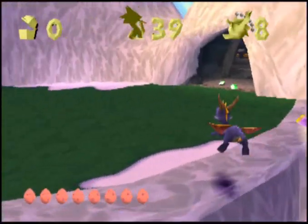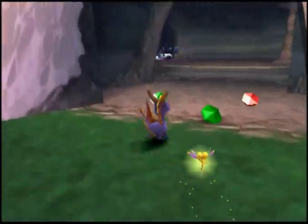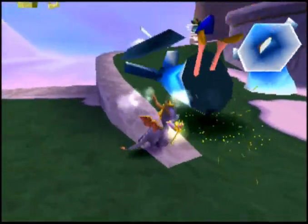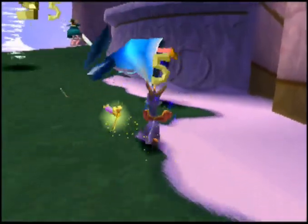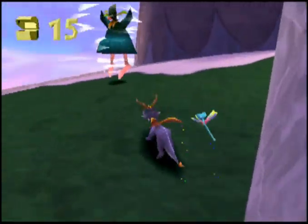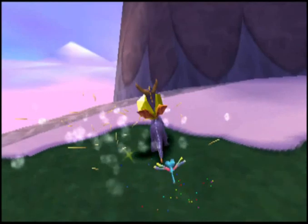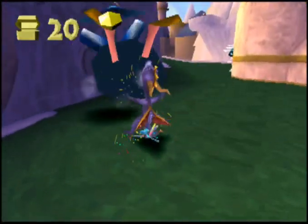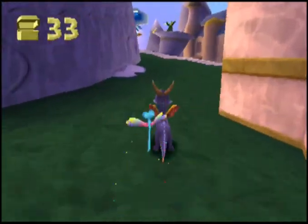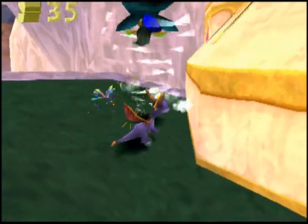Welcome back to Spyro the Dragon. This is the High Caves. The High Caves is quite a long level and has a couple of new enemies, including the guy that's spinning tornadoes at you. Make sure you avoid those and try not to get hit if possible. There will be another enemy up ahead inside the cave that I will tell you about a bit later on.